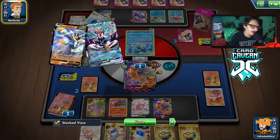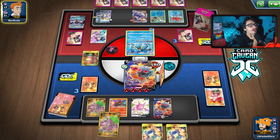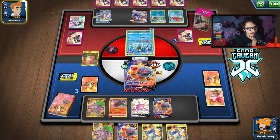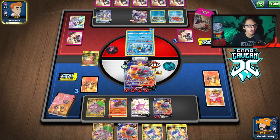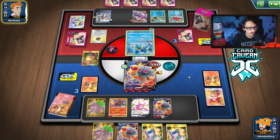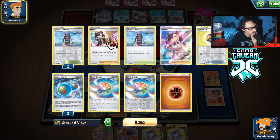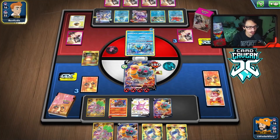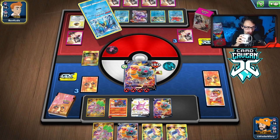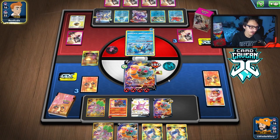They play a Marnie — that's why I said we should have put Quick Ball on top of the deck, I knew they were going to Marnie me. I think we can still win though. They're running thin on energy, they can't have that many left. We're getting somewhere.